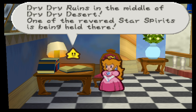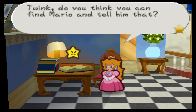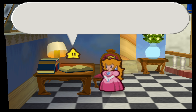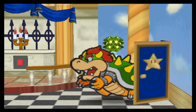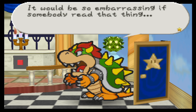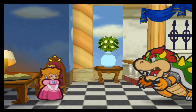Dry Dry Ruins in the middle of Dry Dry Desert — one of the remaining star spirits is being held there. Twink, do you think you can find Mario and tell him that? Yes, of course, Princess Peach, I will find Mario right now. Uh-oh. Oh no, I can't believe that I left my secret diary lying around. It would be so embarrassing if somebody read that thing.